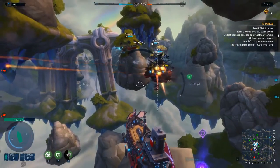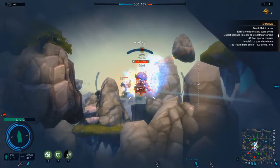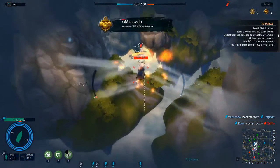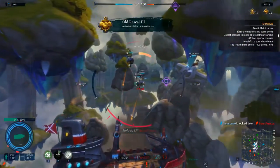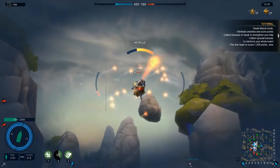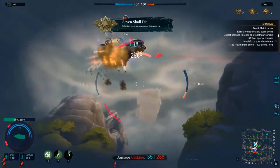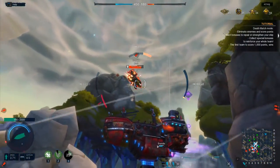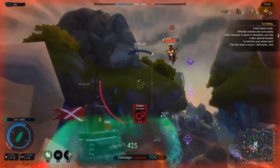Torpedoes on cooldown. My shield is destroyed - using shield repair. We're just wrecking these guys. I don't know if we're playing against bots or humans - probably a mix since it's alpha and games aren't full. I need to raise elevation to get this guy. You can see my cannon heat in the top center and top right.